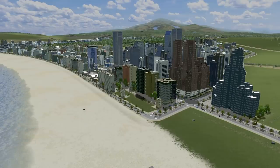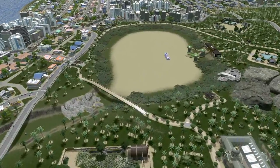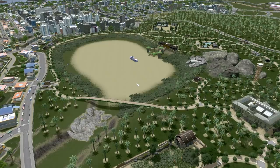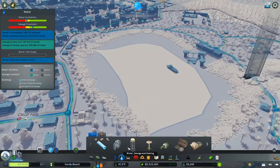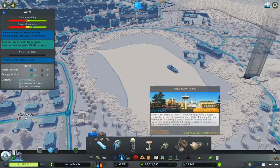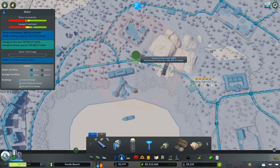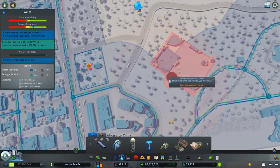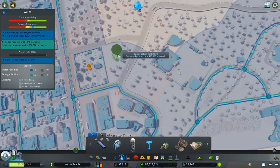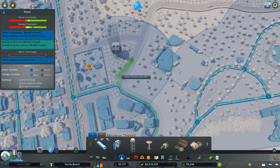I also want to fix a couple of issues from episode 12 - there were some pretty glaring problems. First, you can see there's no water at all in the park, and it's easy to figure out why. Our water availability is just gone at this point, so I think it would be a big benefit to have a water tower near the park, to make sure we don't have this same issue in the future.